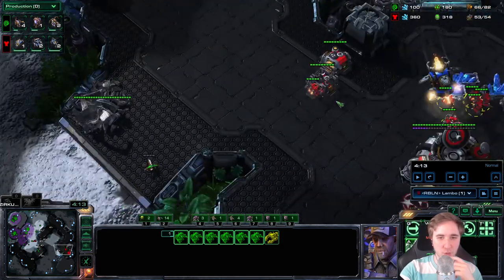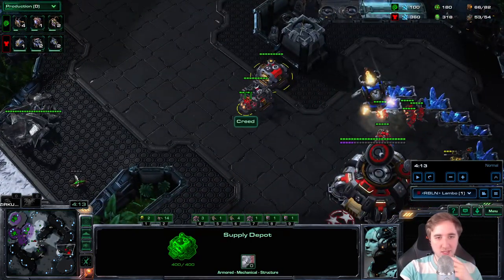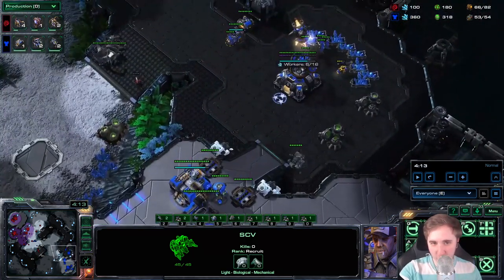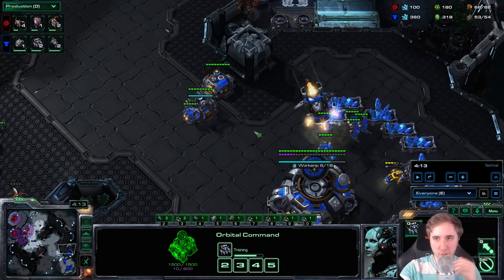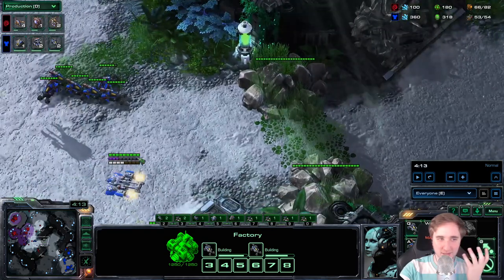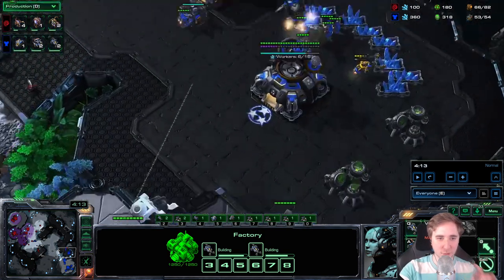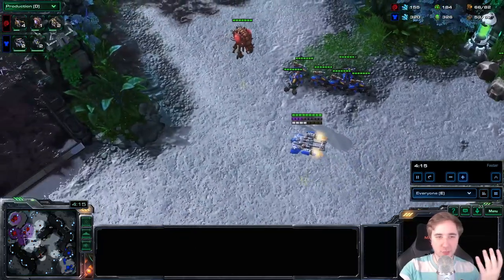Let's talk about what we scouted. We know my opponent went Marine first because there was no Reaper, and we saw depots at the front very early on. You don't need those depots if you go for a 3CC opener because you get the extra supply from the Command Center — so this already means it's a 2CC build. I also saw Hellions arriving very early, so I knew it was Rax, Gas, then Factory, then Reactor — not Rax, Gas, Reactor, then Factory. So you know there's a potential Hellbat push.